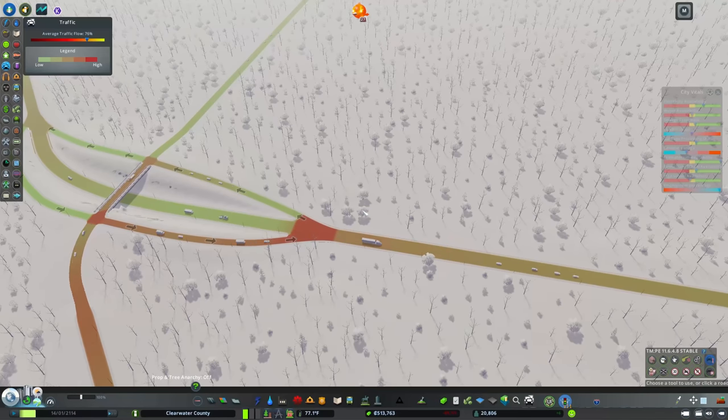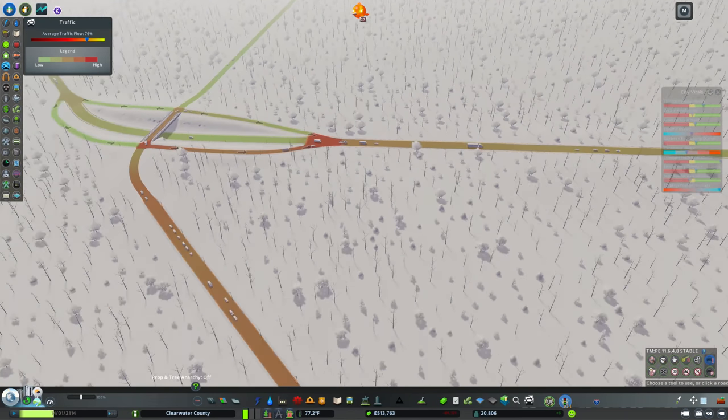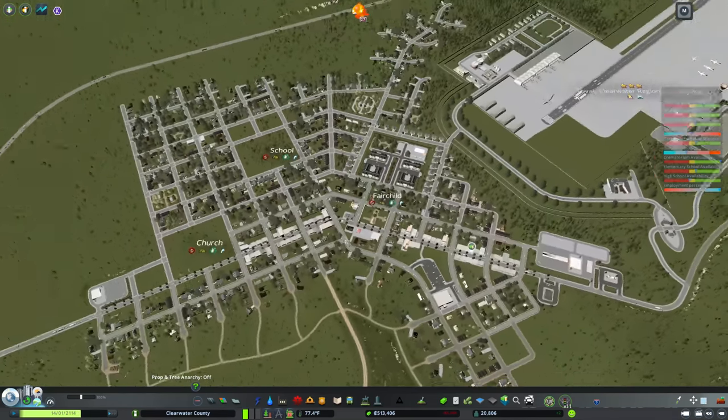We now have a more dispersed traffic pattern, which means our traffic balances out a bit — hopefully. Traffic is so heavy here that we've essentially just upgraded this and induced so much more traffic. It's kind of crazy. Anyway, let's get started on our build.